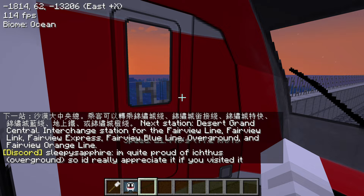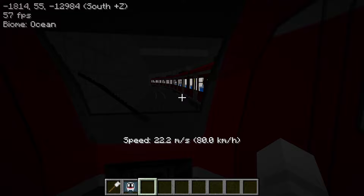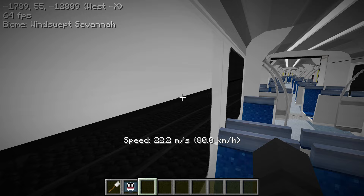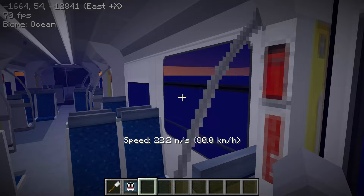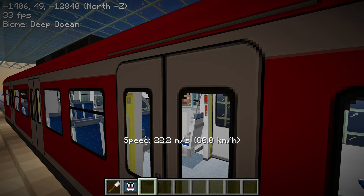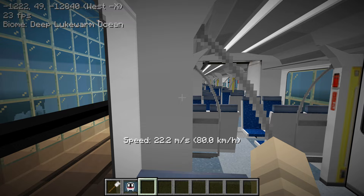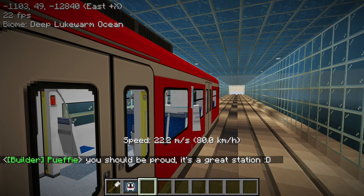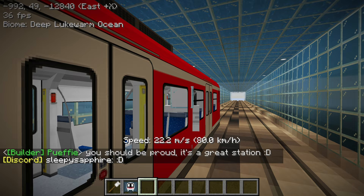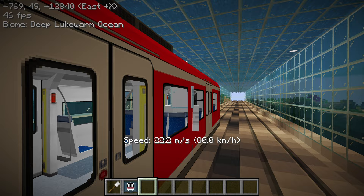We're heading to Desert Grand Central — the next station — and we seem to be going back underground. Oh, there's another train passing us, a long train. We just went underwater. I guess this part is work in progress. Good thing I have a glass helmet — that's from Race to Cyan Heights, R2C. This part at least has a glass tunnel so you have oxygen inside, but that part they didn't make the slope yet, so it was all underwater.